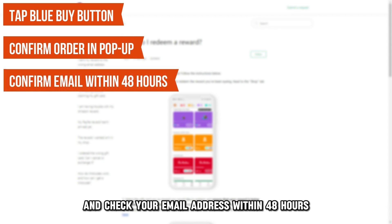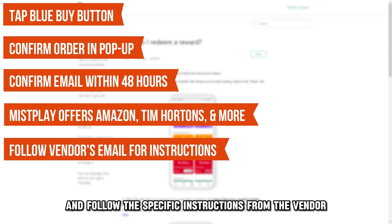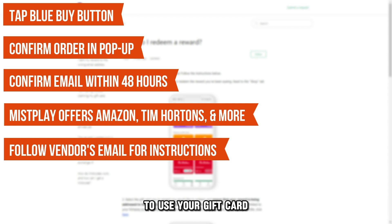Confirm your order in the pop-up message, and check your email address within 48 hours for confirmation from the reward vendor. MistPlay offers gift cards for Amazon, Tim Hortons, and several other partners. Read the email and follow the specific instructions from the vendor to use your gift card.